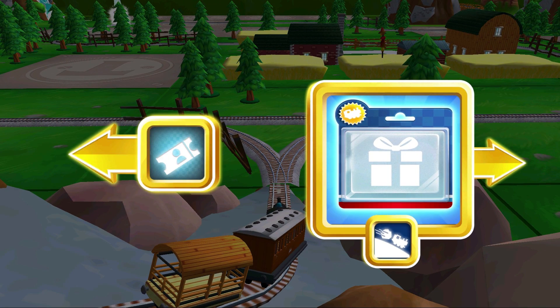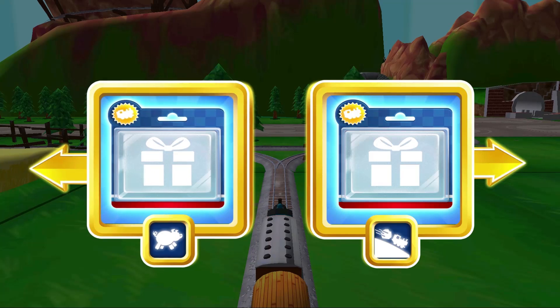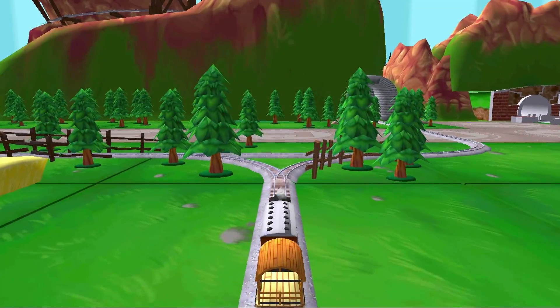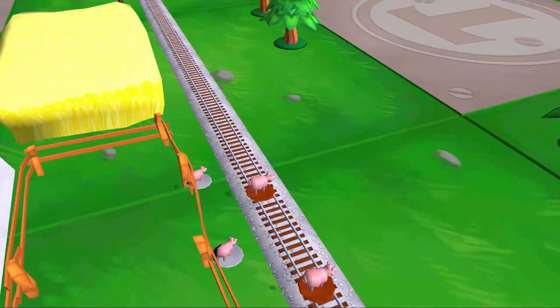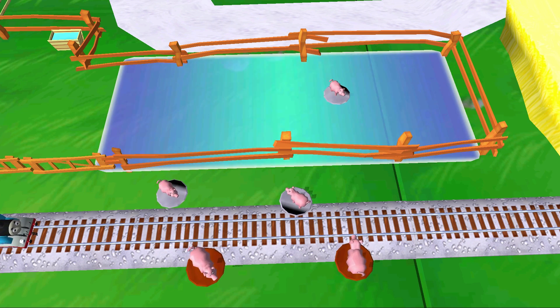To the boulder cliffs, left leads to the great Waterton station. Let's go to the boulder cliffs. Left leads to the pig farm, right leads to the boulder cliffs. The pig farm is near — go! Oh no, some pigs have wandered off from the farm. Can you help drag them back into their pen? Great.